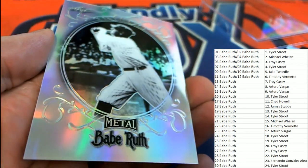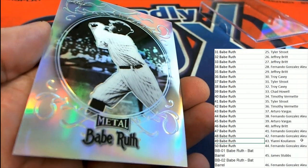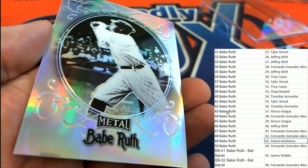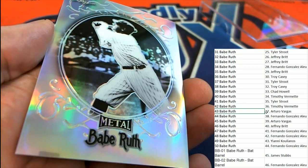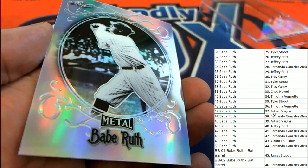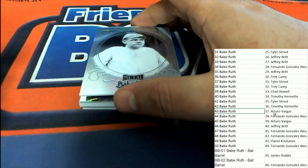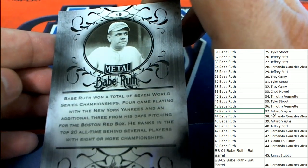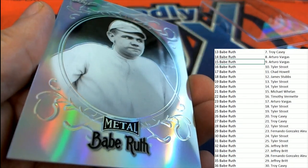Number 43 — Yanni? Oh sorry, it's actually Arturo. Sorry about that, Yanni — you had 43 on the right side, but it's 43 on the left side that makes all the difference. So Arturo takes that one. Our next card is another one of these metal Ruth cards, and that's number 15, also going to Arturo.